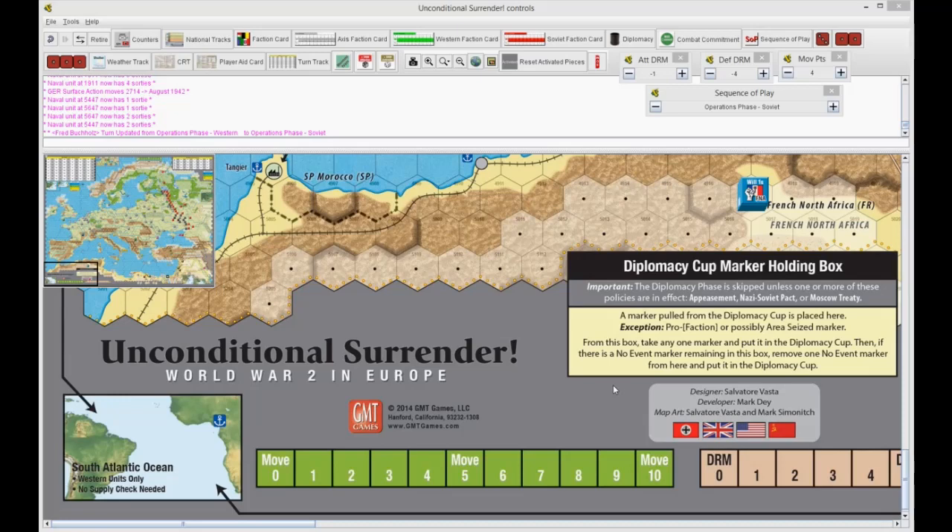Welcome back, everybody. This is Unconditional Surrender, a me, myself, and I playthrough of the main event. The game is published by GMT Games and designed by Salvatore Vasta.